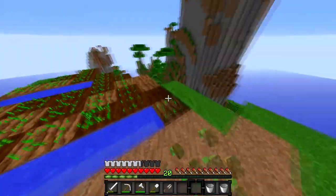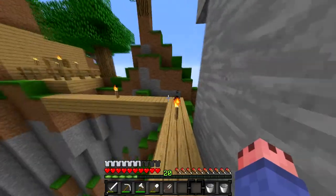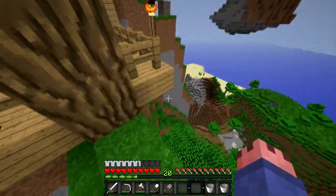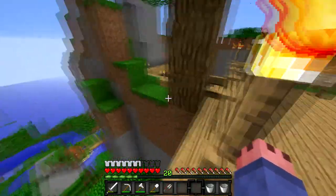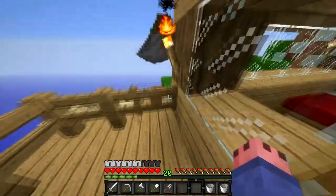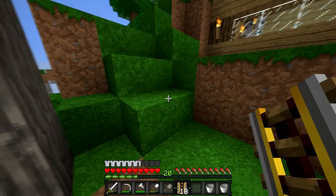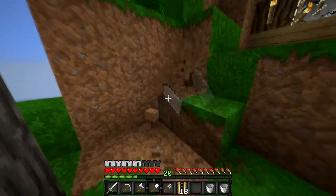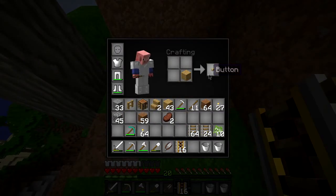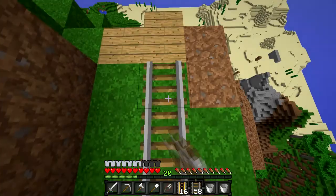They'll wait until next episode for the sugarcane to grow so they can make books. Henry starts working on the rails going down from his house, parkour-ing around. He encourages his crops to grow. He then goes off to find more sugarcane near some lakes.